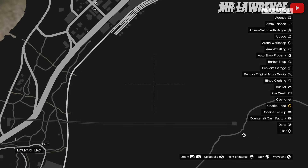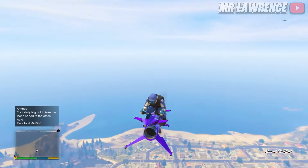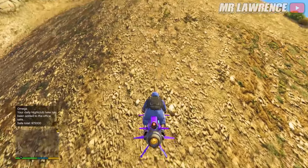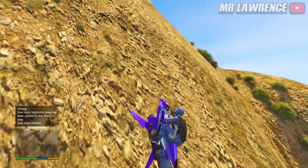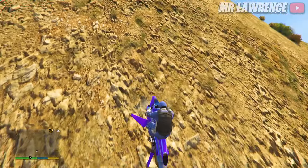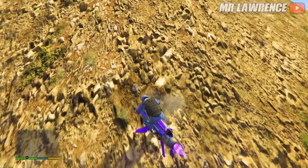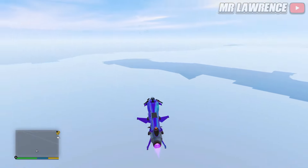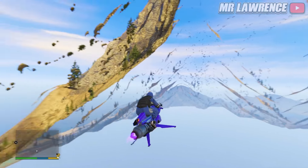First, make your way over to this side of Mount Chiliad with an Oppressor or Deluxo. Then go right around this part of the mountain and try to fly into it. It will take you a few tries — just keep bumping into the mountain and you will feel when you're in the right area. You can now fly inside Mount Chiliad, but don't go too low because there is a death barrier.